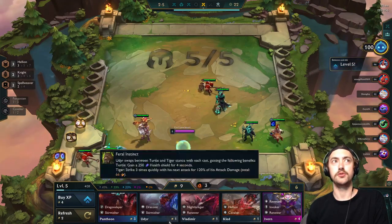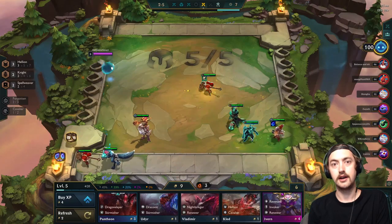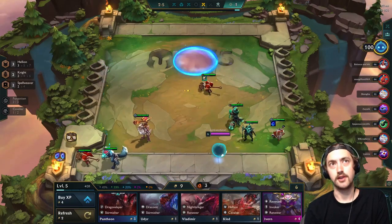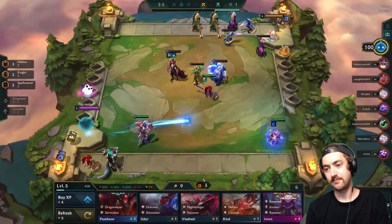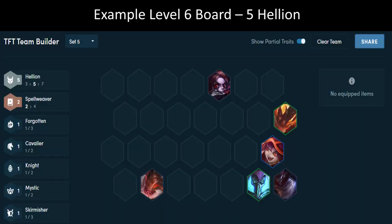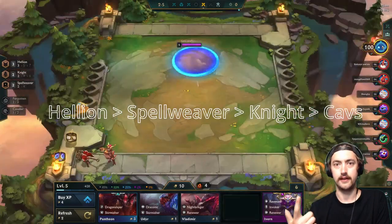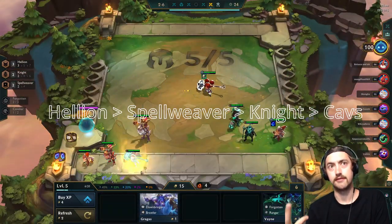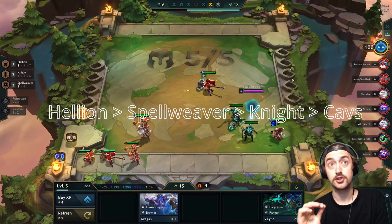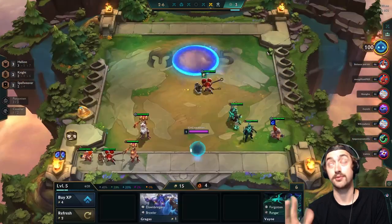Each time we level up, we're going to be hoping to throw in a new trait. The priority is Hellion 3, then Hellion 5 — those are great breakpoints. In between that, if you don't have the Lulu or the Kennen, we're going to prioritize Spellweaver, then Knight, then Cavalier. In an ideal situation, we should have Viktor, Thresh, and Hecarim filling those three spots.